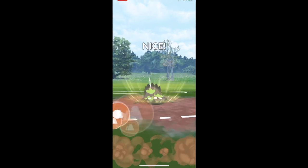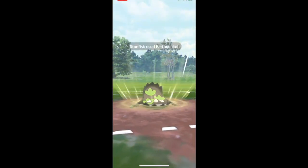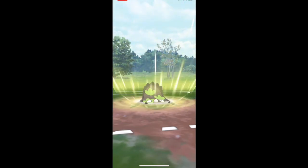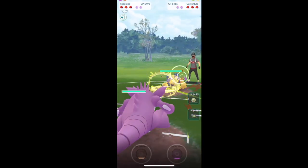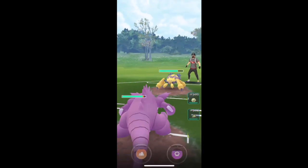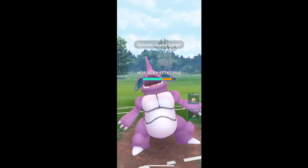I'm just gonna fling a bunch of Earthquakes and that'll probably kill it - if the lag doesn't stop. Man, this is bad lag. Shield flex here, I suppose. Here's another great lead for me against Galvantula, because Nidoking resists everything Galvantula could possibly throw out - except maybe Energy Ball, but that's always a surprise and it pretty much never happens. Nidoking takes it like a champ.